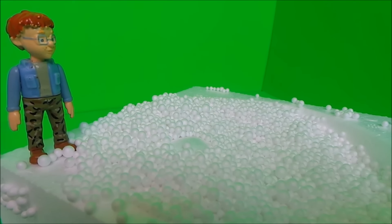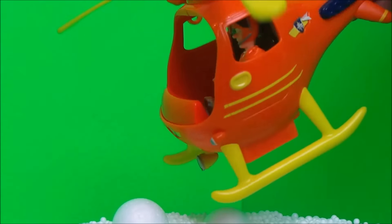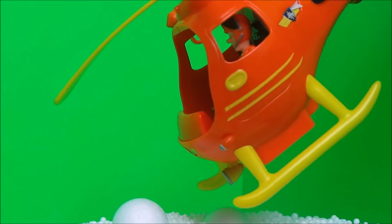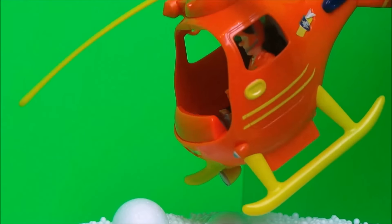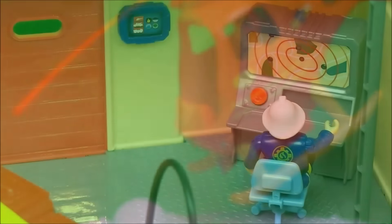Naughty Norman slipped and fell right into the centre. Tom Thomas was out and about and had seen just what happened to Norman, so he ran to the emergency control centre at the fire station in Pontypandy.